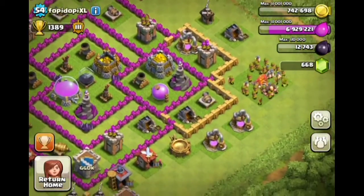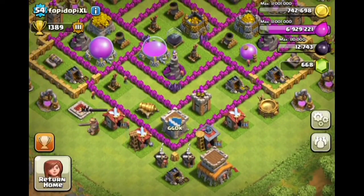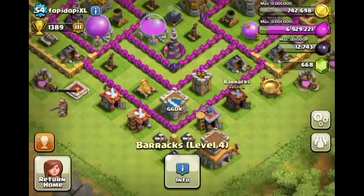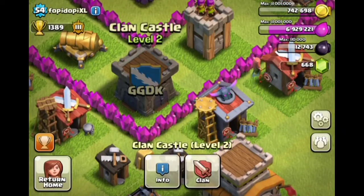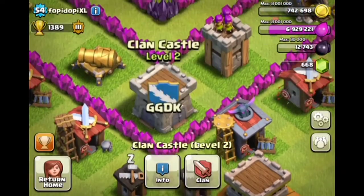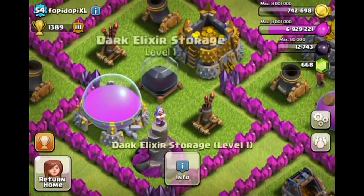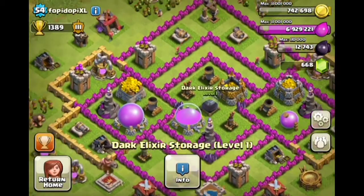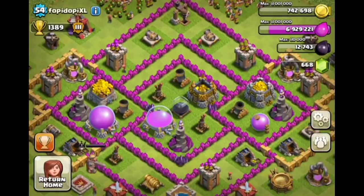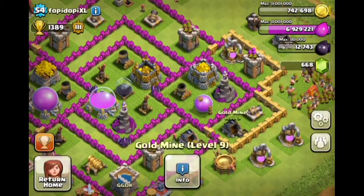The first thing I want to talk about is his clan castle — it's a little under level, it should be at least level 3 by Town Hall 8. I think you should move this clan castle in somewhere in here. Your dark storage — I think you should consider moving it somewhere outside. I would move this right here and probably move this like right here, exchanging with this gold mine.